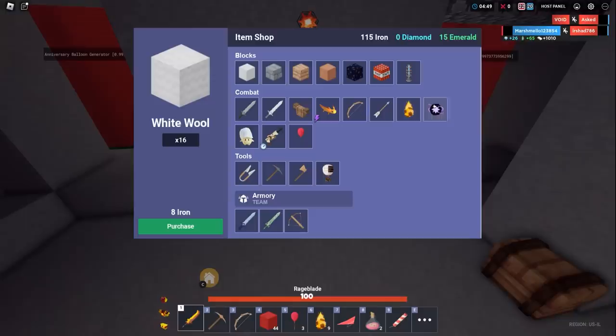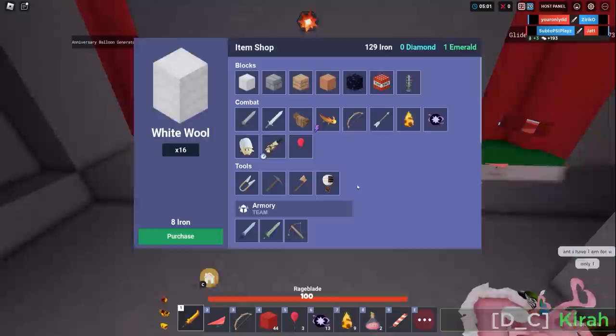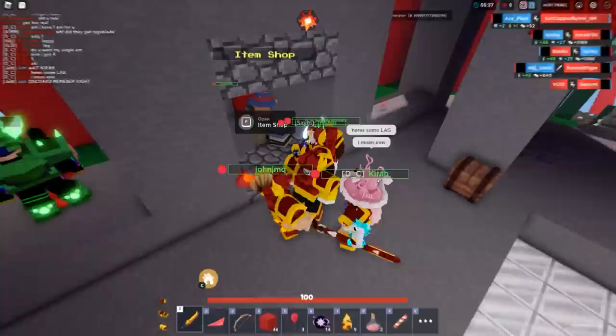How did I not get an infernal saber? I got 26 emeralds! There's one thing I really need — break the bed and get a better bow if I can. The shop ain't working again. Why did they get a rageblade? Because it's on the side of the map in the bush. Oh no, the shop's already breaking again.